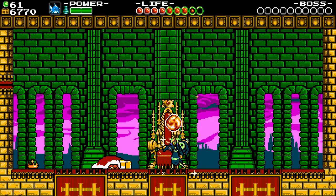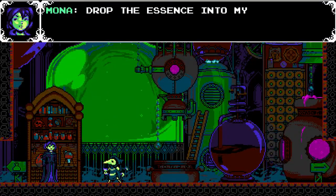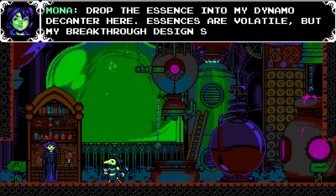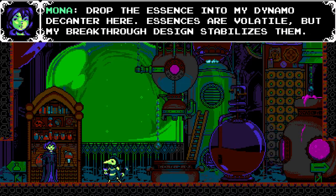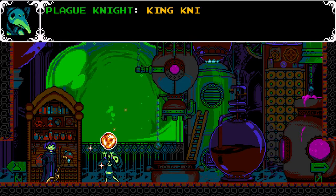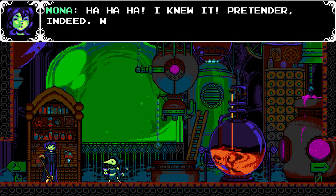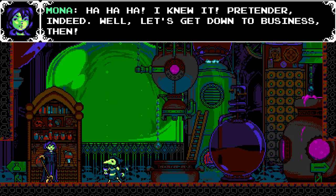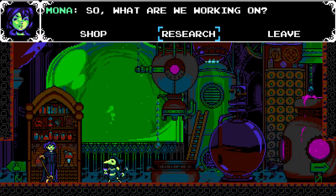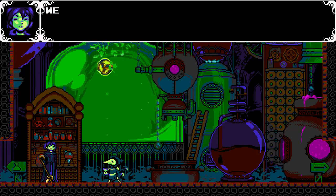I dropped the essence into my dynamo decanter here. Essences are volatile, but my breakthrough design stabilizes them. Once the essences are all distilled together, if my research is correct, then we can craft the ultimate potion. King Knight's essence is ours, and I discovered that his crown isn't really gold. 'I knew it - pretender indeed. Let's get down to business, then.' So what are we working on? Let's just do some research. You can see the crown - or rather, the essence - being worked on in the background. Bunch of new toys.